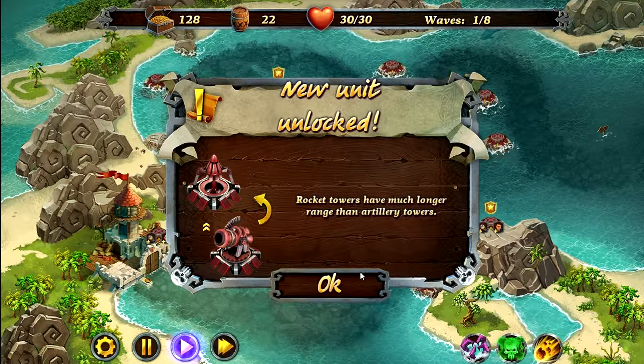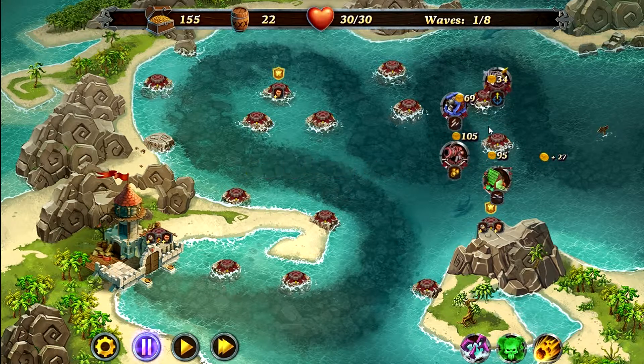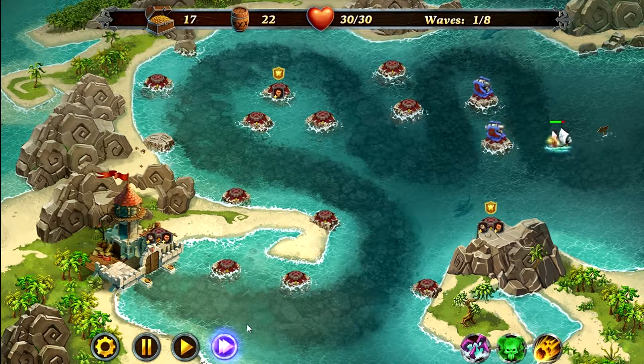So this is going to be a very simple map. You just want to pause right away, and you're going to place down two cannons right here at the front, and fast forward.